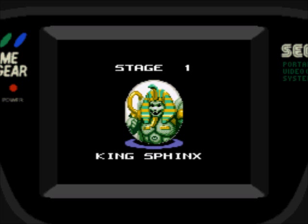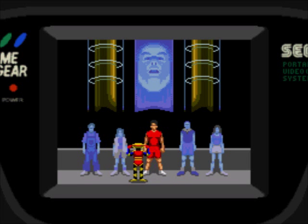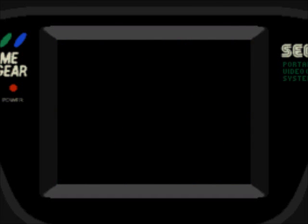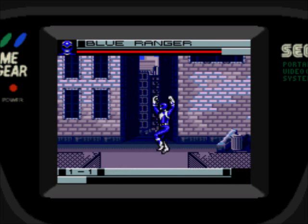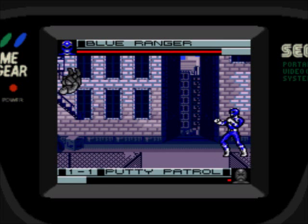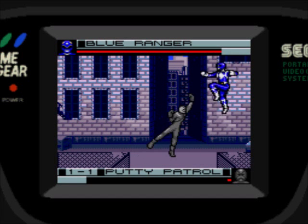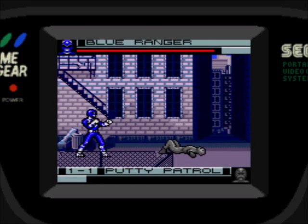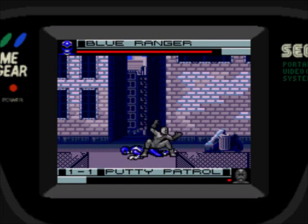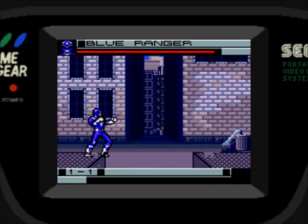They call me a lazy worm. The boss for this level is King Sphinx. You get to pick your Ranger by moving Alpha 5 around and selecting with the 2 button. It shows a little scene of them morphing. It's kind of a hybrid between a beat-em-up and a fighting game — you're fighting lots of weak enemies at once, but when bigger enemies drop down it becomes a decent little 8-bit fighting game. Controls are pretty simple: button 1 punches, 2 kicks, start pauses. There are special moves, all quarter circle forward motions — quarter circle forward 1 has the Blue Ranger do a multi-spear jab.